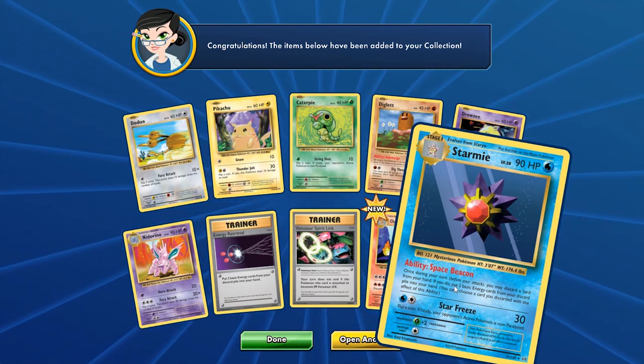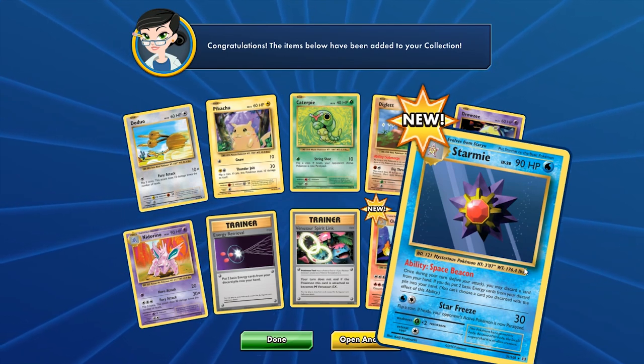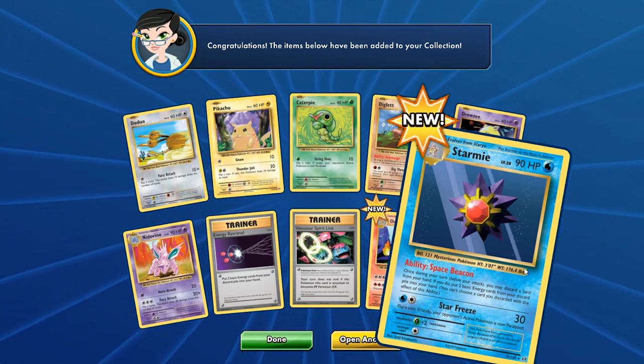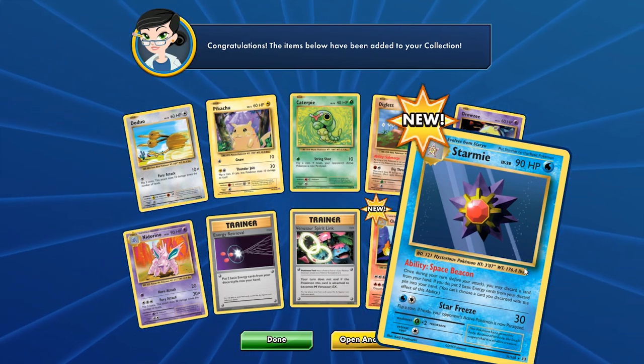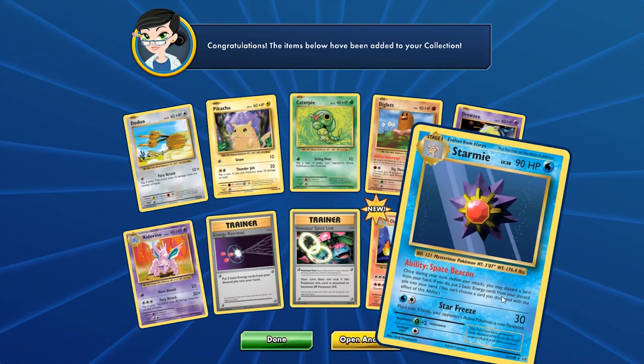This Exeggutor artwork just looks funny — definitely a very retro Japanese art style. There's a story behind that but I can't recall what it was. We also have Charmeleon and a Starmie with Space Beacon: Starfreeze hits for 30, and Space Beacon lets you discard an energy card to bring two basic energies from your discard pile into your hand. It doesn't specify the type, so any basic energy is fine — could be useful in an Expanded Blastoise/Keldeo build.